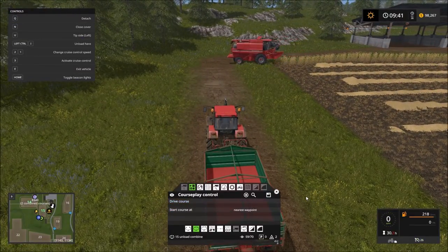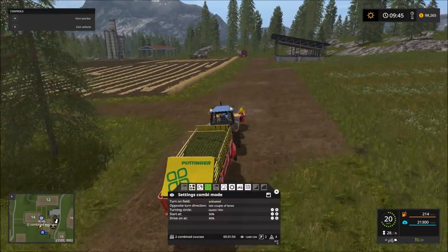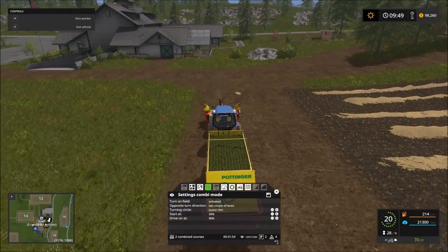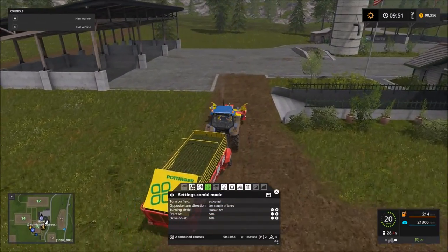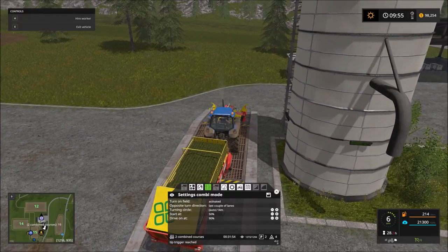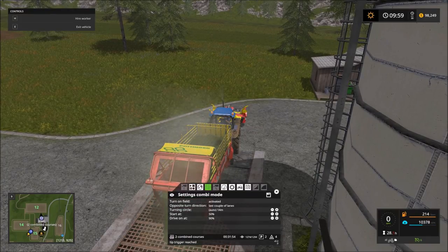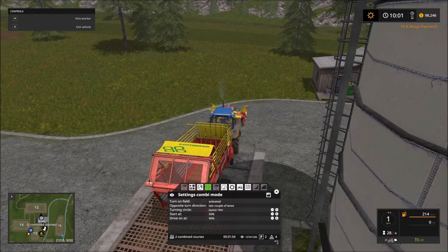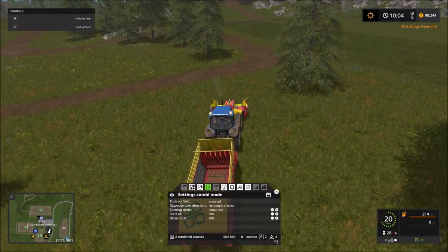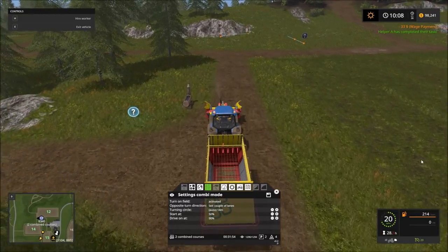This also illustrates why having better equipment that can hold more grass or chaff is really a big deal — it means more time mowing and less time coming over to unload. For our purposes this will work fine, it'll take more time, but that's not a huge deal. Helper A has completed the task — that would be the combine. Let's work our way over and get it unloaded quickly.